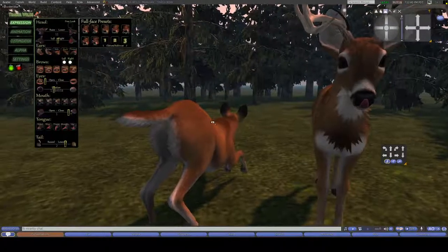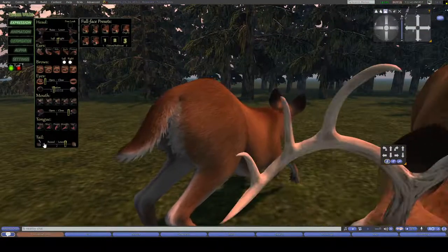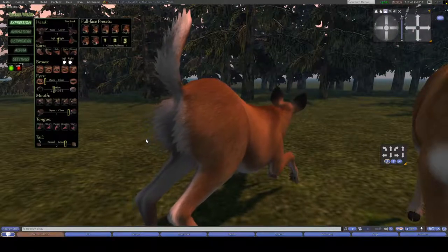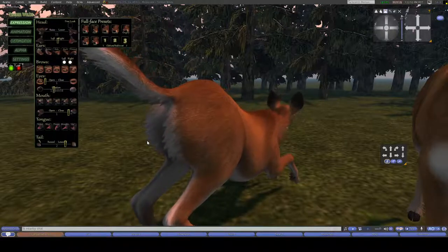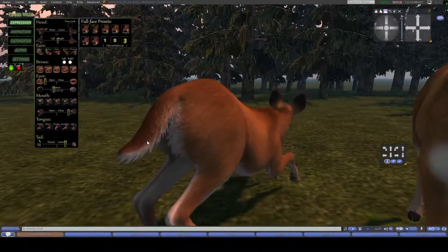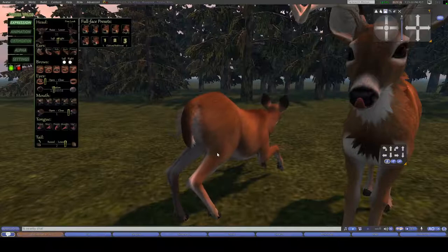Shades is reminding us about the tail features, where there is a slider to choose how high up your tail is. You have the flag, and different states where it's further down, more down, tucked down, and then all the way down.